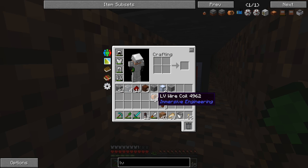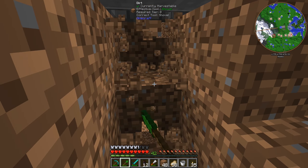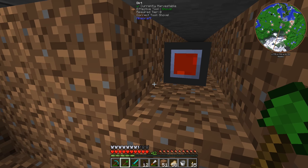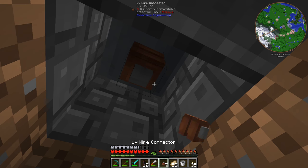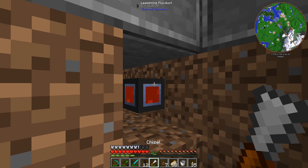I made myself some immersive engineering wires. We're going to attach the LV wire connector to the leadstone flux duct, and that should convert it from RF to EU. The reason I'm not using immersive engineering wires from the water wheels all the way over here is because they have a power loss after 16 blocks - they lose like 5-10% of the power. This is a lot further than 16 blocks, so I really don't want to mess with that. But for something where we're just connecting directly to a machine, this should be just fine.